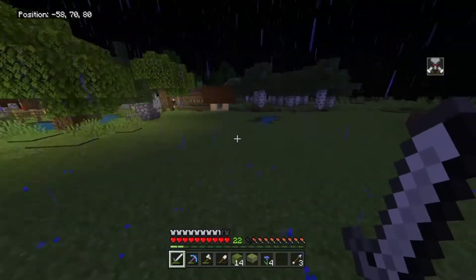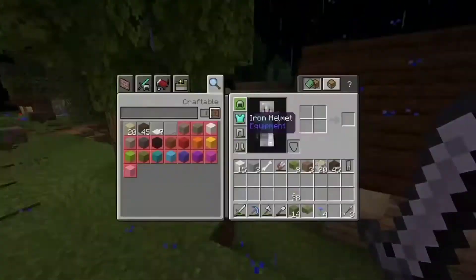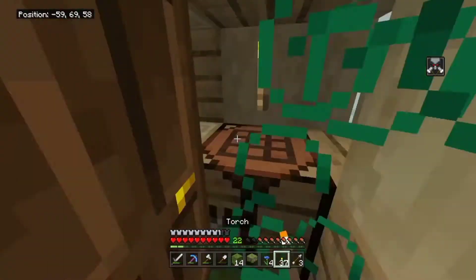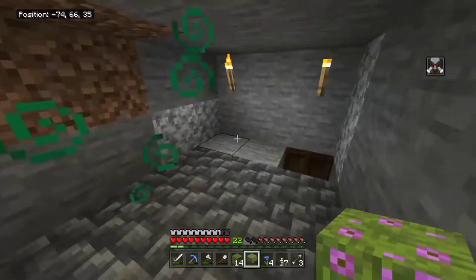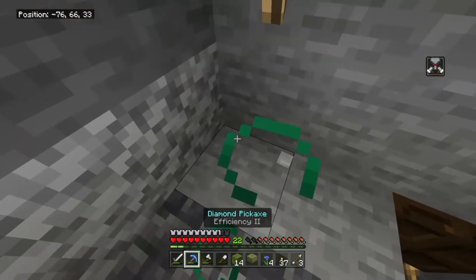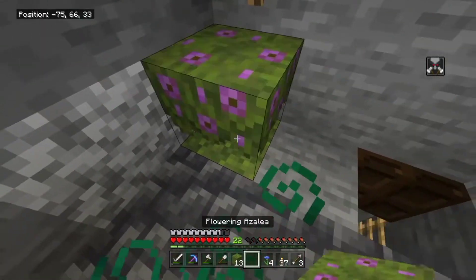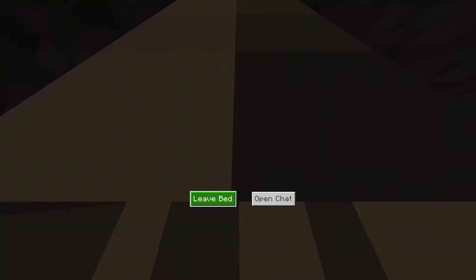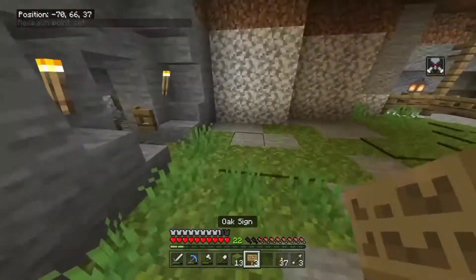Oh, that zombie nearly hit me — right back in there. Do I have a torch? I should light this place up, it's quite dark. I need a bush in here — can I add one? There we go, we're gonna call our bush Jerry. Jerry the bush.